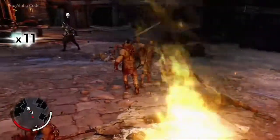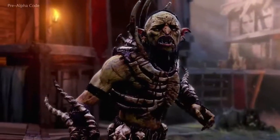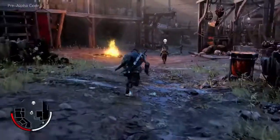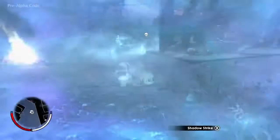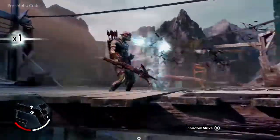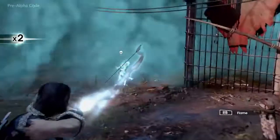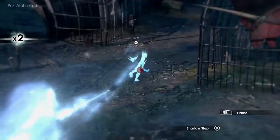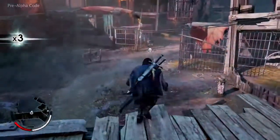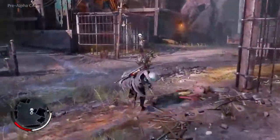Ratbag is a coward at heart and he's going to run as soon as the odds turn against him. Again, Talion can put his wraith powers to use. One of the key powers of a wraith is the ability to dominate your enemies through terror and bend them to your will.